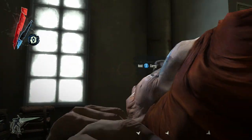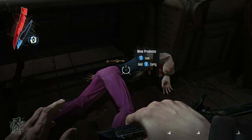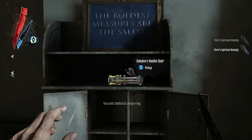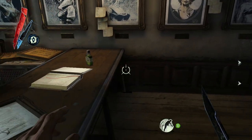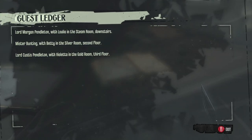Here the player is choking out Madame Prudence and taking her key, which is the master key to the Golden Cat. He could have just taken the key and left, but instead he wanted to loot the room, so he left her unconscious. He could have snuck by without alerting her, he could have killed her, or he could leave her choked out on the floor. It's all options.